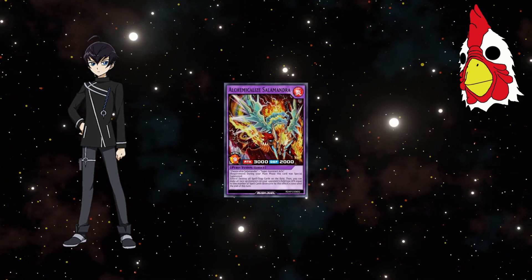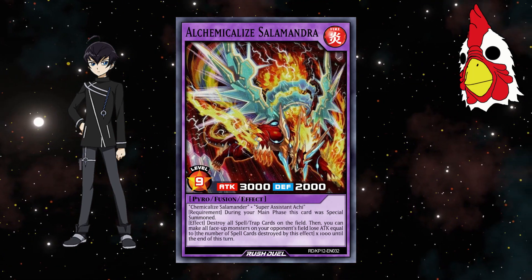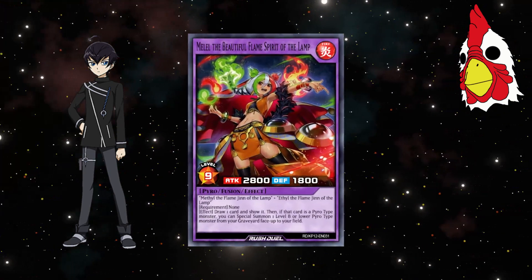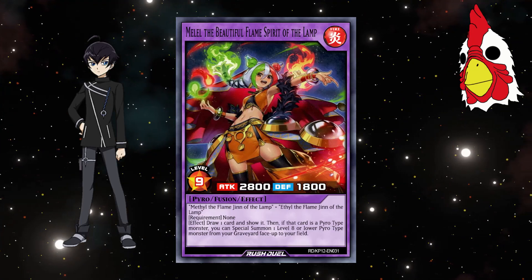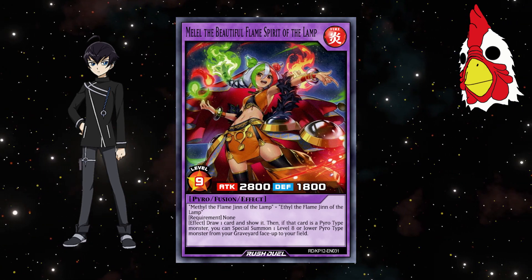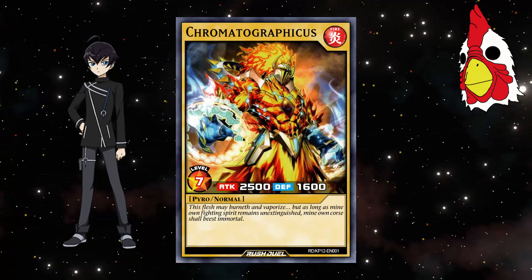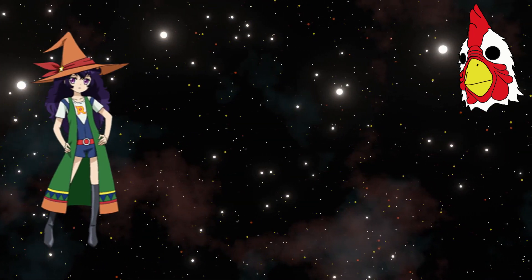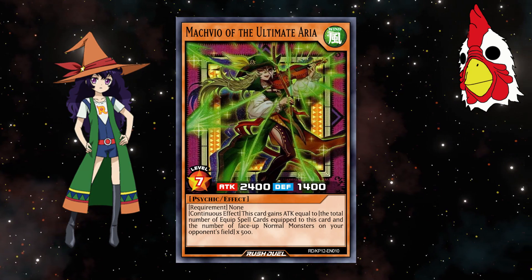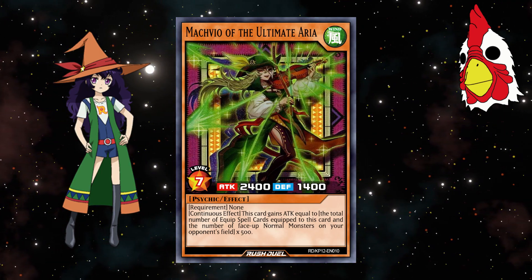Because Alex has Manaboo, he gets Alchemicalized Salamandra, a 3000 attack pyro monster that during the main phase it was summoned, can destroy all spell and trap cards and weaken opponents' monsters by 1000 per card destroyed. He also gets Mel-El, the beautiful flame spirit of the lamp, a 2800 attack pyro monster that can draw one card and show it — if it's a pyro monster, you can special summon a level 8 or lower pyro from the graveyard. And Chromatograficus, a level 7 2500 attack pyro normal monster. Since Alex has Rovian, he gets Markvio, the ultimate aria, a 2400 attack psychic monster with a continuous effect to gain attack equal to the number of equip cards equipped to it and the number of normal monsters on your opponent's field, times 500.